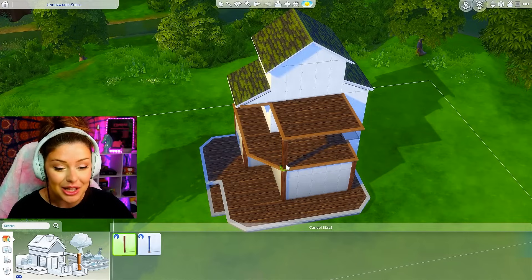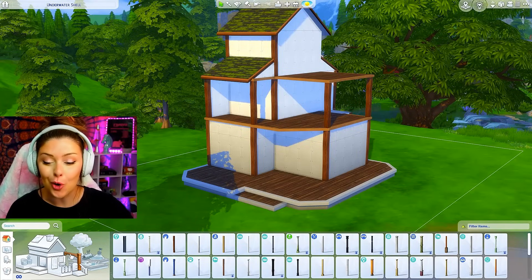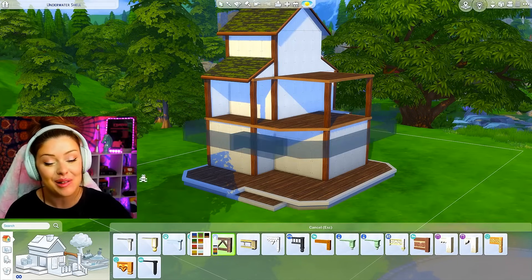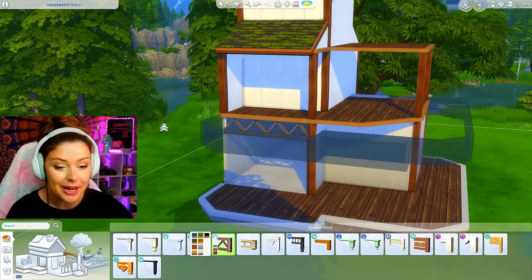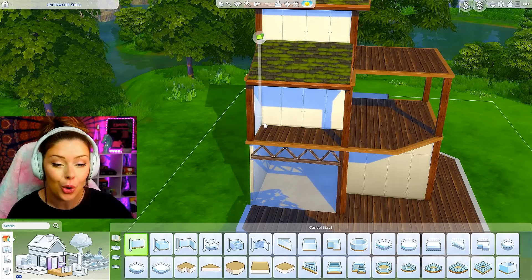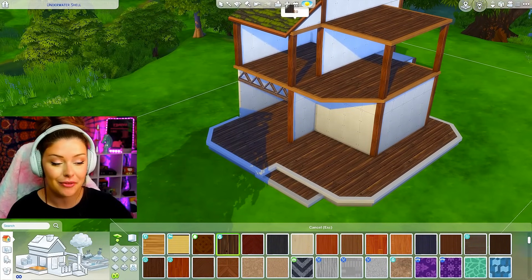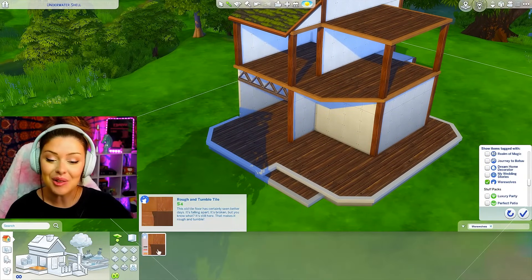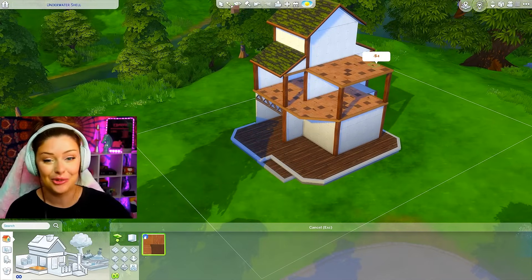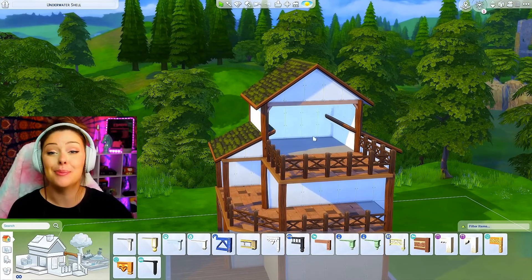I'm putting these columns from the werewolves pack to hold up my flooring and a little balcony. I'm opening this up to get more of that dollhouse style using these new spandrels. I'll also open the top part up using Ctrl on my keyboard to delete that wall. The wood I'm using is from Cottage Living, but we also got a new rough and tumbled tile from the werewolves pack.